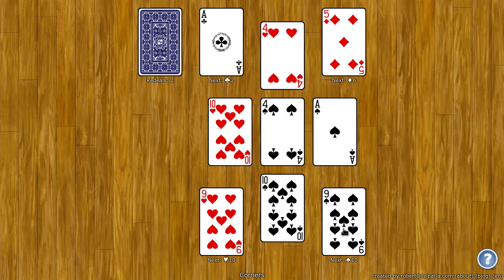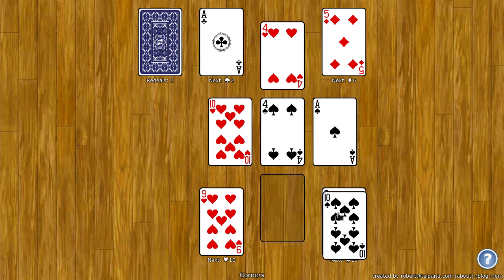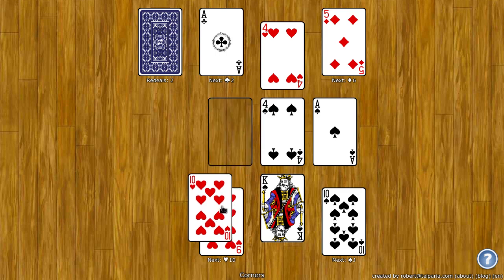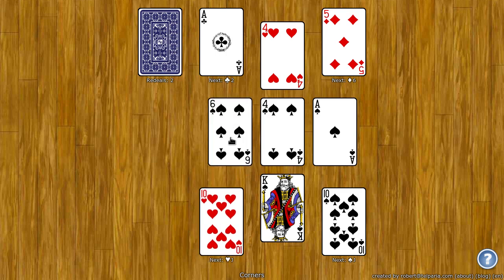You build the foundations up by rank and by suit. So on the nine of spades, next I'll need the ten of spades. Notice when I remove a card from the center cross, a card is automatically filled from the stock. On the nine of hearts, I'll need a ten of hearts, and another card comes from the stock.